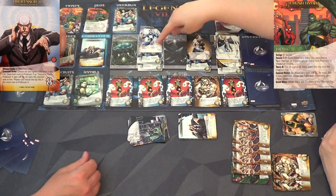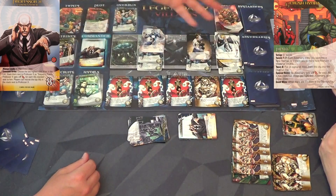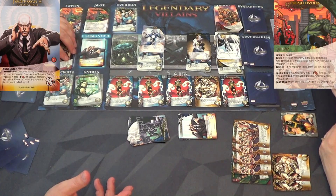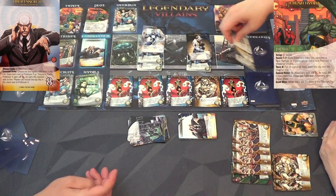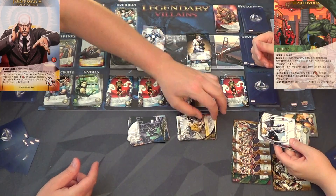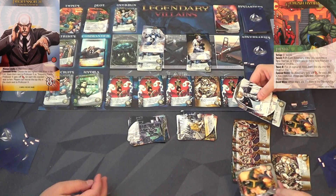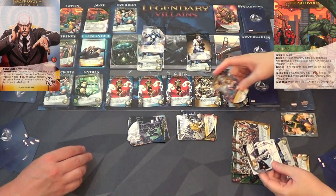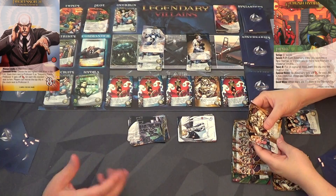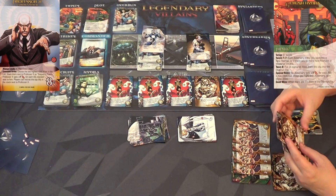If you get Angel first, he'd be four, five, six, seven - that still leaves you with eight attack, you'd need just two more to hit Professor X. The bystander lets you kidnap another one. Another bystander: when you kidnap this bystander, reveal the top card of your deck - if it costs zero, okay. Angel's ability comes into effect - draw two cards and discard a card. Did you get lucky? Yes! Now you're going to be able to hit the Professor as well!